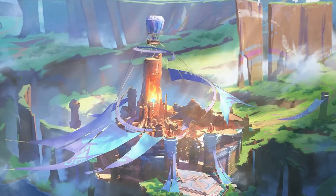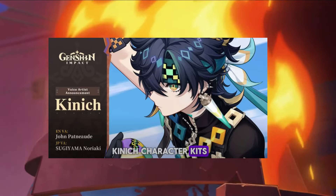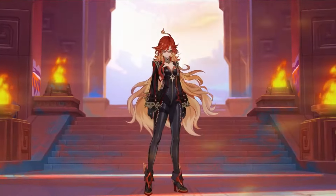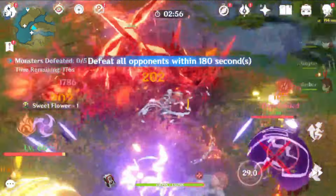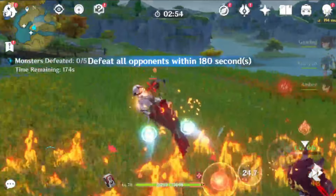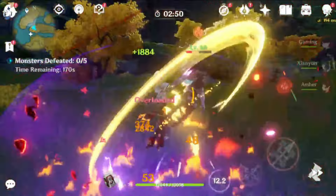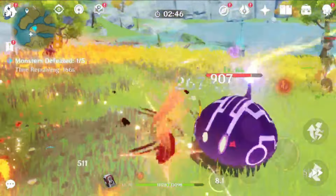Exciting news has just been released about the Kinnitch character kits, including details on their constellations. Before we dive into the Kinnitch kits, it's important to first understand the Night Spirit effect. The Night Spirit mechanism is unique to Natlan characters and is activated through the use of their elemental skill. This can be thought of as a power gauge, similar to the Bond of Life, that also fuels exploration techniques and enhanced states.